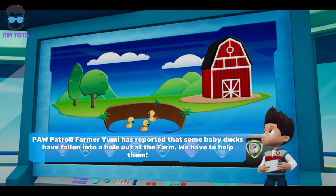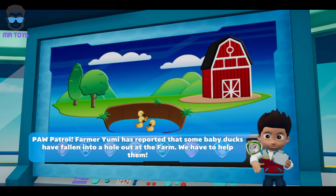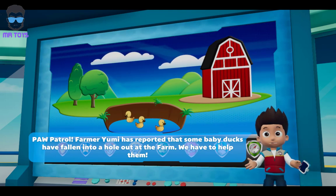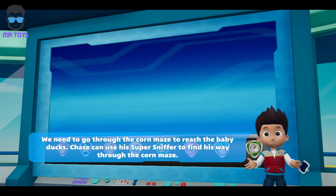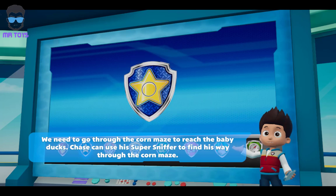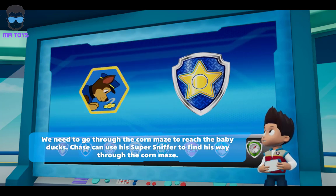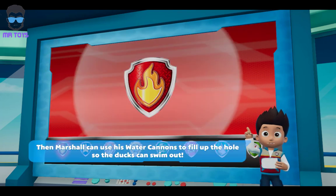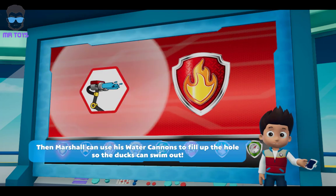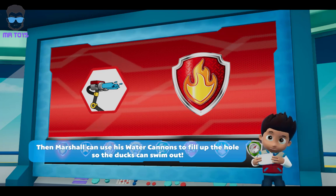Farmer Yumi has reported that some baby ducks have fallen into a hole out at the farm. We have to help them. We need to go through the corn maze to reach the baby ducks. Chase can use his super sniffer to find his way through the corn maze. Then Marshall can use his water cannons to fill up the hole so the ducks can swim out.